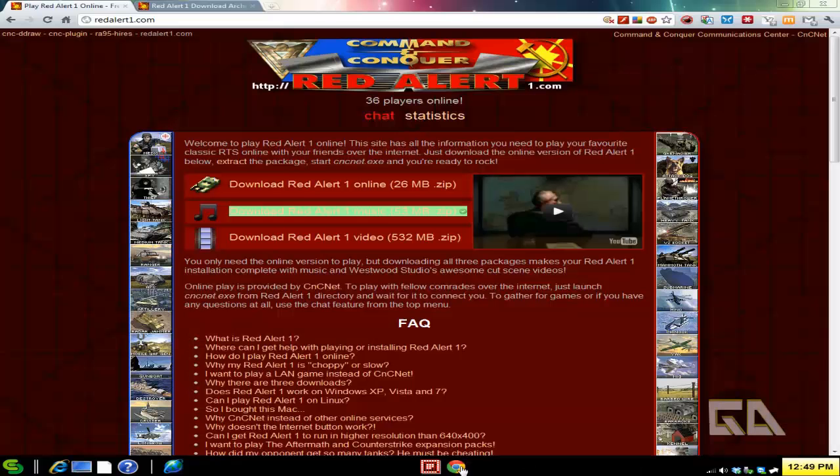So how do you do this? If you go to redalert1.com, you can download the Red Alert 1 package. It's pretty small — 26 megabytes — and includes the multiplayer maps. You can also download the music and the videos too. So now you have the complete game, single player and multiplayer, and you can play it on your modern Windows OS like Windows 7 or Windows 8.